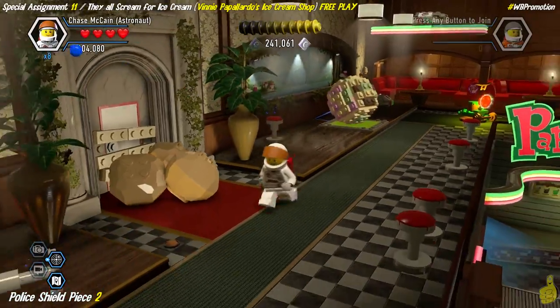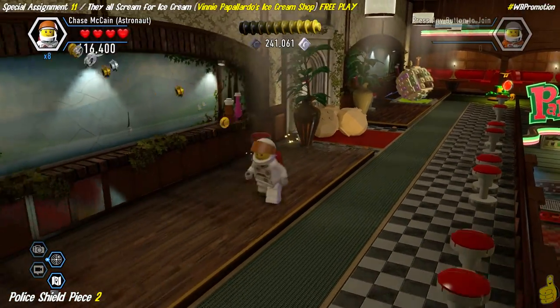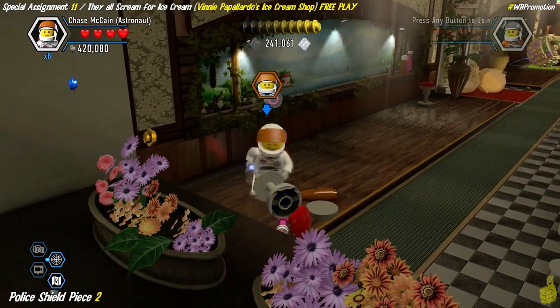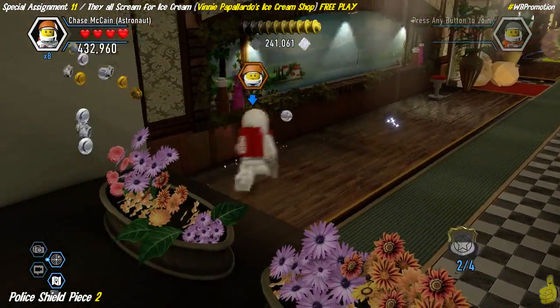Moving along to those four stools — you might have to smash some bricks to reveal them, but once you build all four of those, police shield piece two is officially ours.